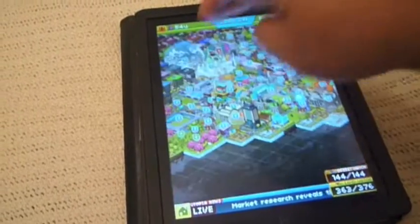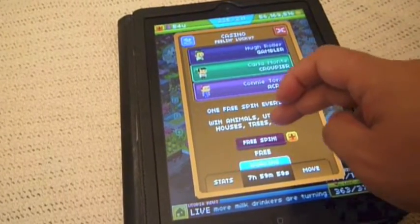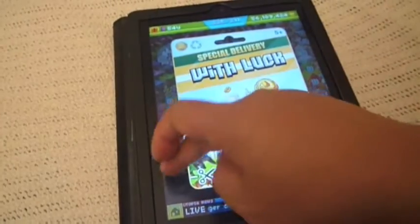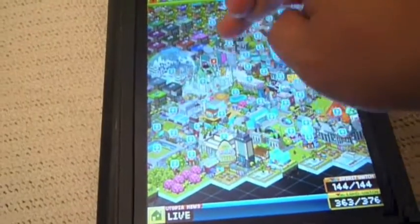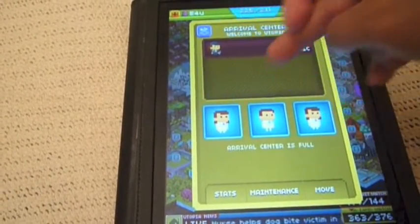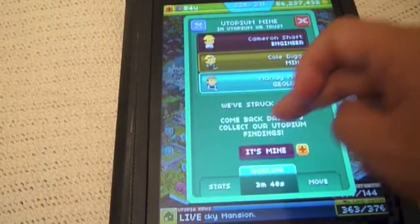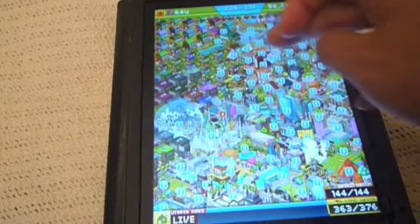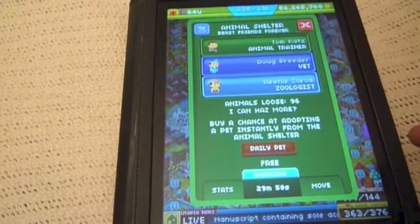They all have jobs. For example, they work at the casino — there's a gambler and an acrobat. Every day you get a free spin at the casino. I got a mine. This is the welcome arrival center where you can make new people and give them jobs. Every day you get some utopian currency. I collect the animal shelter to get a free daily pet.